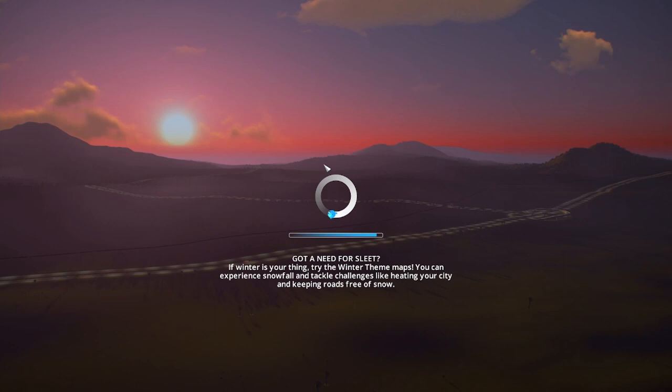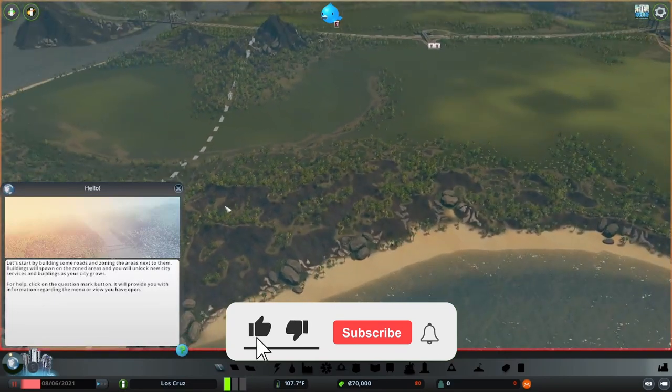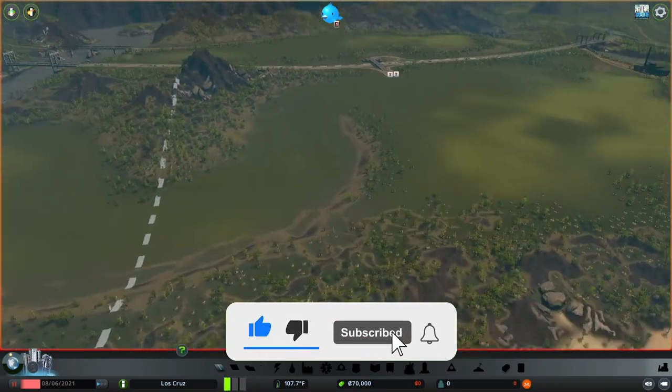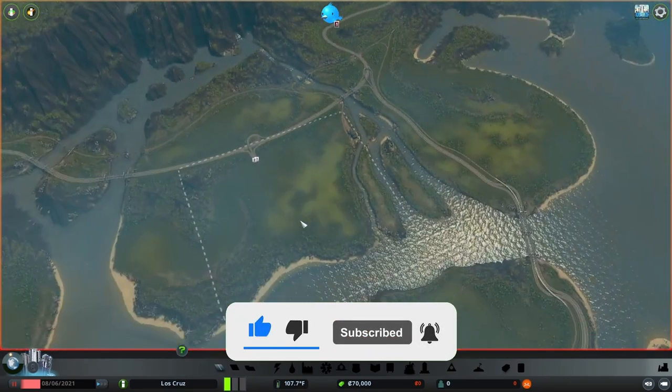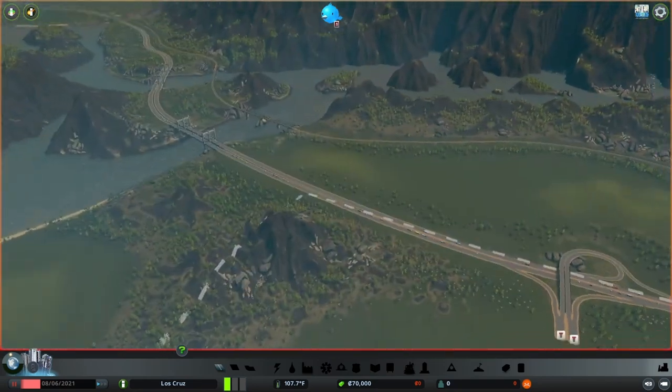One thing that gets really difficult especially in the vanilla version is traffic management. We will be running through traffic management and trying to figure out how to make traffic better in your city, so that commercial can be delivered and all that kind of stuff.